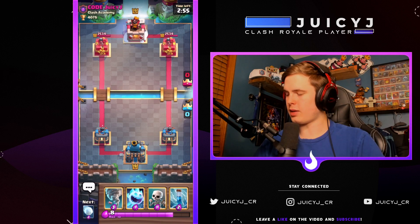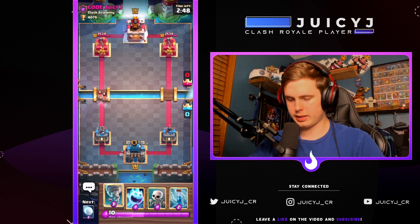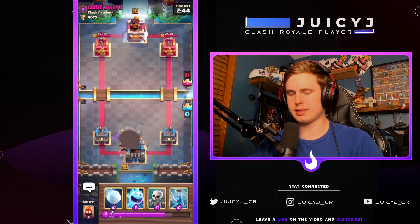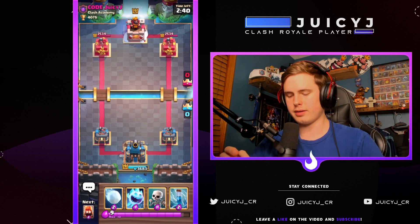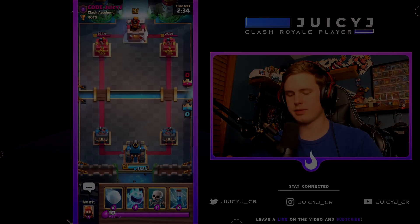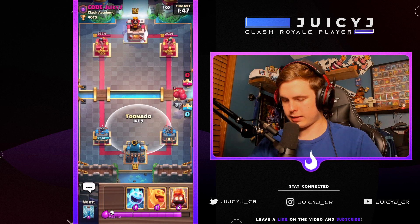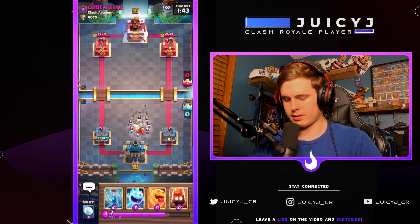Now the misc category. First up: wall breakers. The placement is very specific — you pull them in, it kills the first wall breaker, and you take zero damage. It's a three for two trade, but a really solid activation.